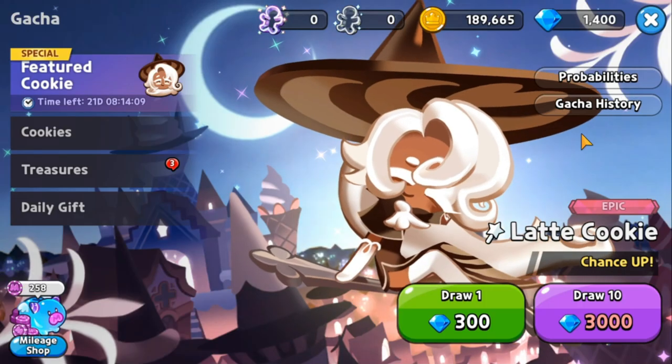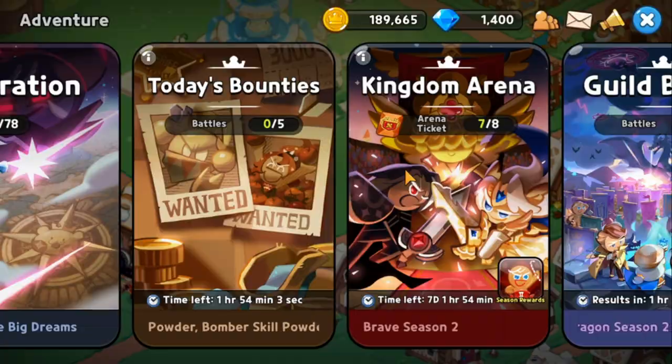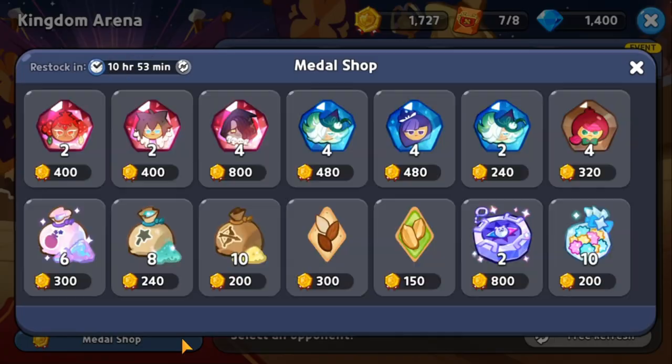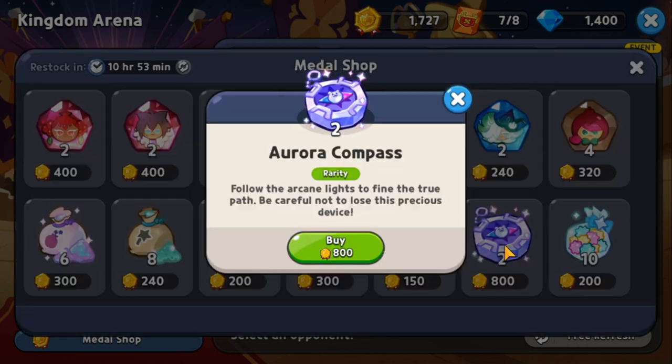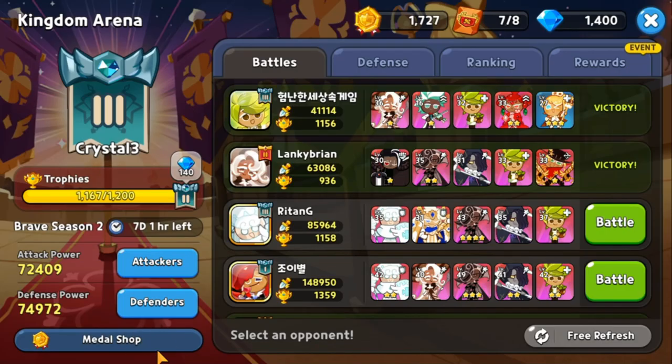Also, check out the Kingdom Arena medal shop. Once you've been playing PvP, you'll accumulate medals. The medal shop is a great place to buy materials, powder, and soul stones. It's not very visible, but you have to be aware it's there and use it to further your progress in the game.